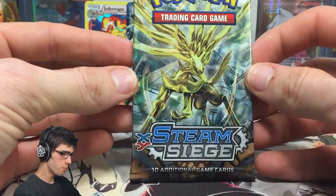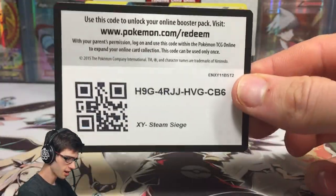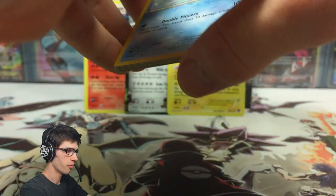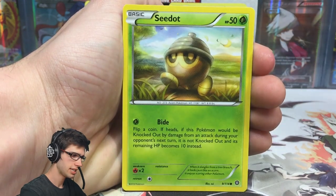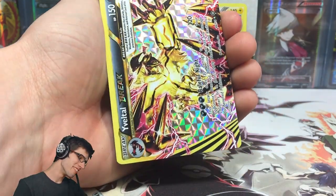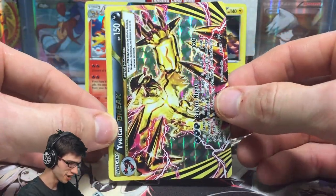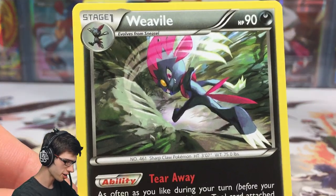We are on to the final booster pack of box two part three! If you guys have enjoyed today's video, be sure to drop a like down below. Hopefully we can finish this box off with that last-pack magic. There's the final code — let's go! We've got a Clauncher, Fletchling, Scatterbug, Driftloon, Marill, Captivating Poké Puff, Driftblim, Ninja Boy, and a Yveltal — one of the mascots of the set — plus a Weavile. Check that out!